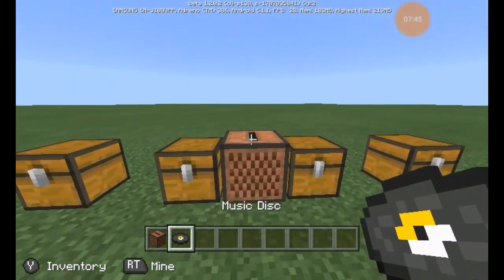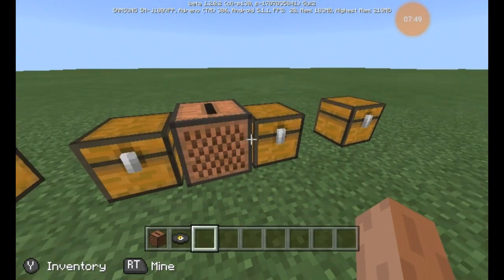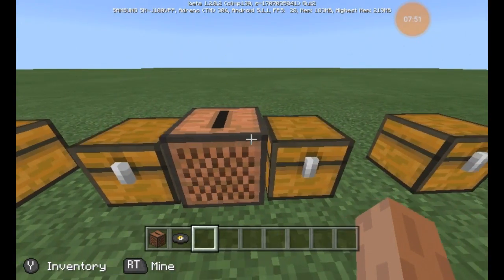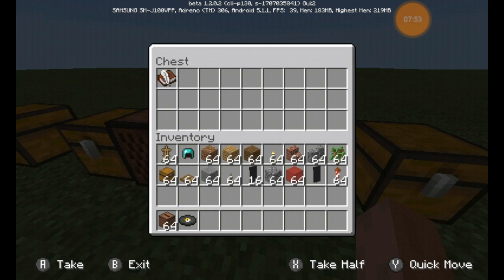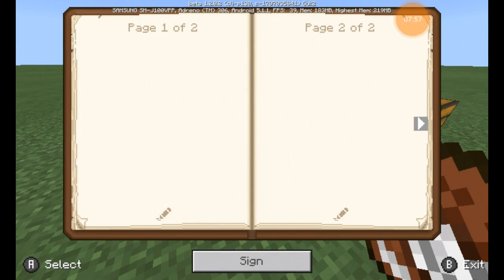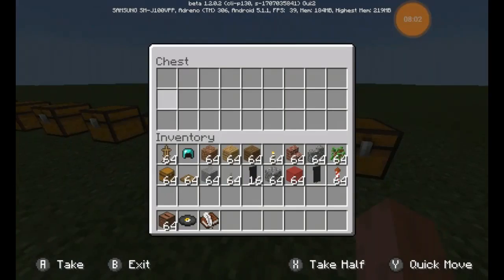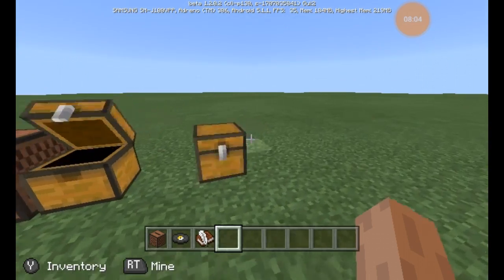The next thing they added was jukeboxes and music discs, so you can put some beautiful tunes on — though I think my sounds are off. They also added book and quill, so you can type yourself a nice little story or adventure book, which is great for the future of map creation.